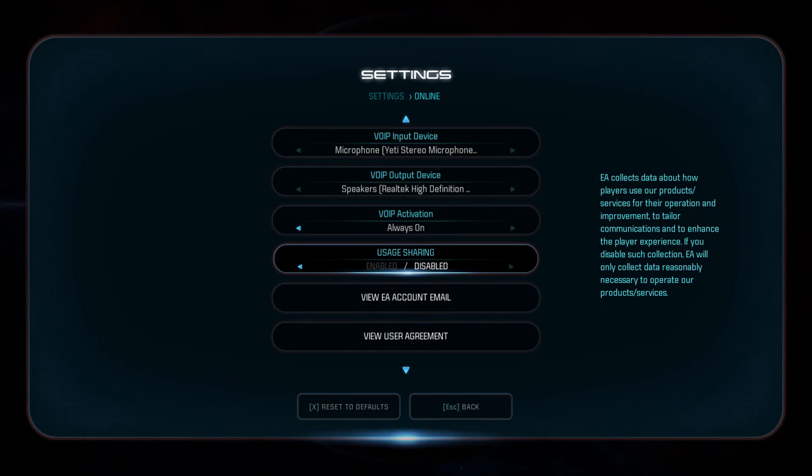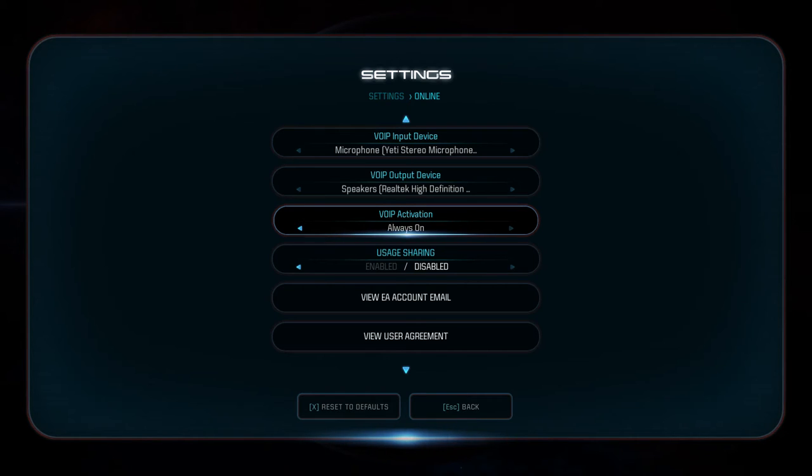You go into Online, then you see this Voice over IP Activation. You see here I have it set to Always On — and what that means is that I'm a huge inconsiderate asshole who doesn't care about blowing out other people's eardrums or sharing my upper respiratory coughs straight into people's ears. Nobody wants to hear that. This means I'm a total douche who wants to play Spotify and blare it through my speakers.